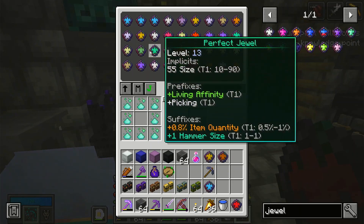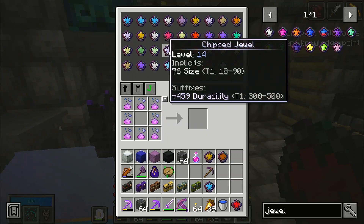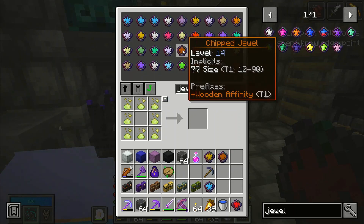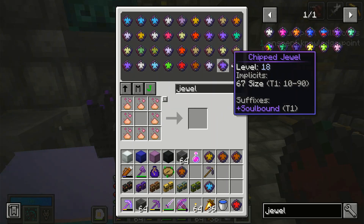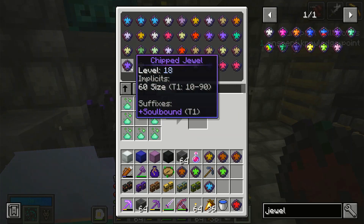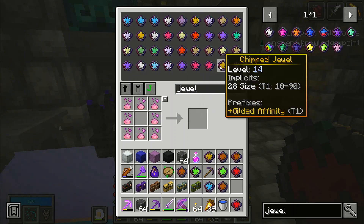Wooden affinity — ooh, a living affinity! That's an interesting one. What is the size on that? That's not even bad. I don't think that's very useful for what we're doing right now, but it might be more useful for something else down the road. Pretty high size on that one. Well, let's just grab them all — a wooden one there, a gilded one there.